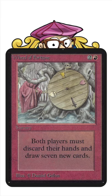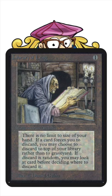What do you do if you don't really want to discard all the cards in hand? Simple — you use this handy little artifact, Library of Lang. It's only one to cast and it reads: there is no limit to the size of your hand. If a card forces you to discard, you may choose to discard to the top of your library rather than to the graveyard.